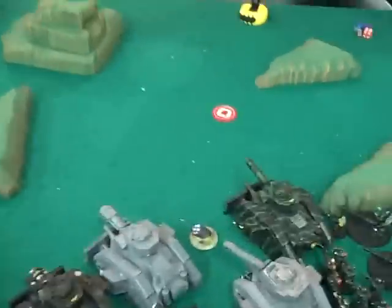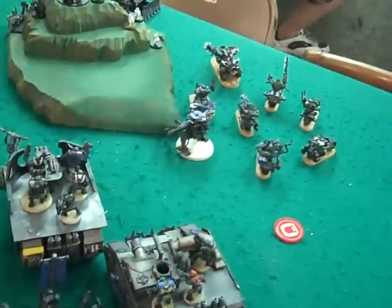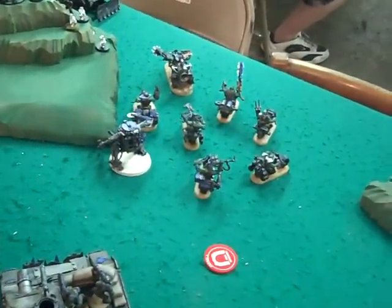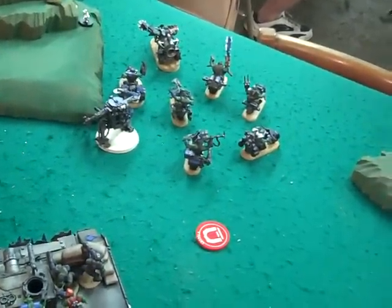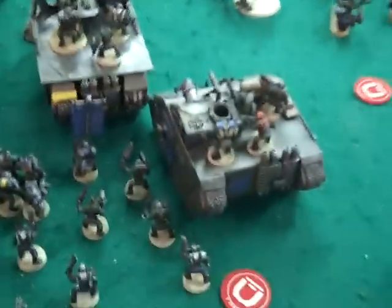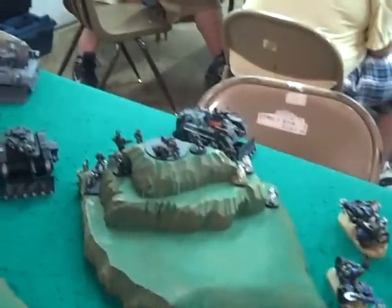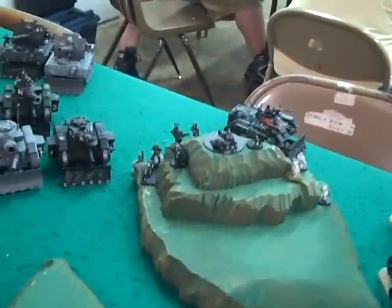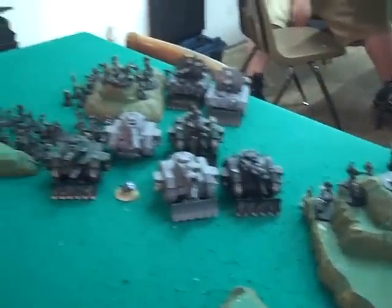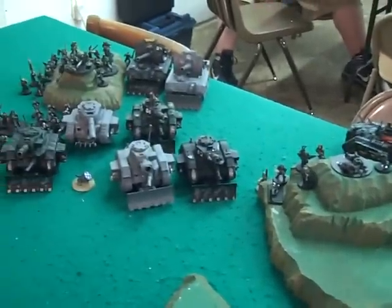Tyler's going to try to seize the initiative — nope, he rolls a 4 on his shiny gold dice. Middle of turn 1: Orc Bikers over there turbo boosted, the Dreadnought ran and rolled a 6, both Battle Wagons advanced full 12 inches, truck moved in behind. The loot is back here and shot up there, killing a couple dudes on top of the hill. That's the end of my turn 1.